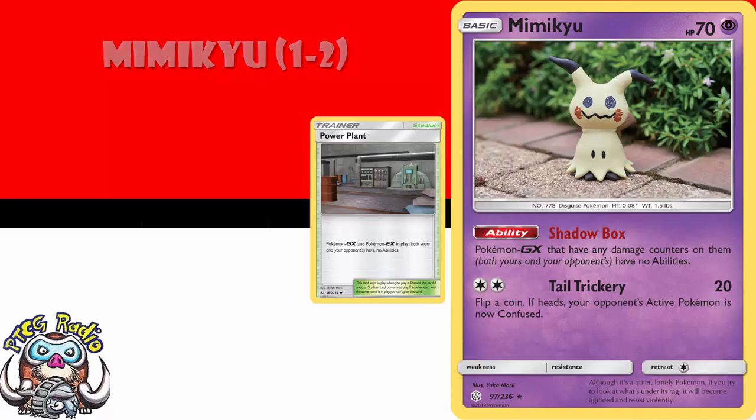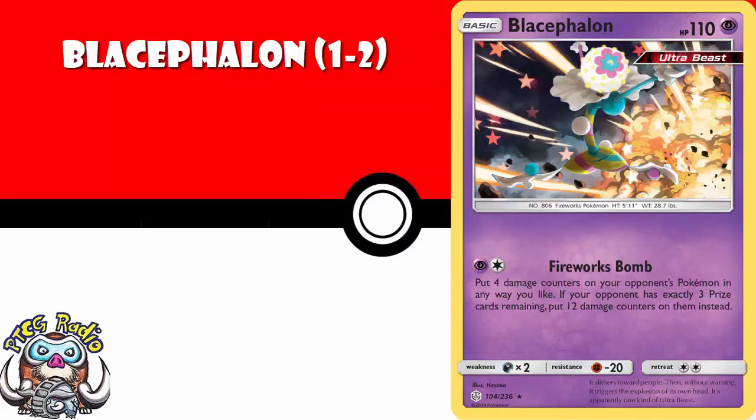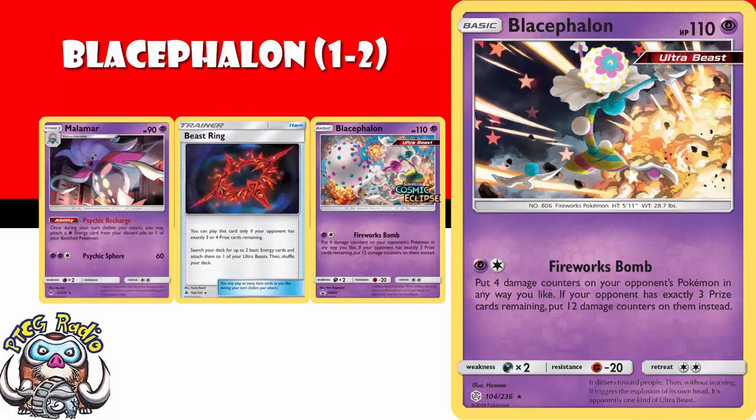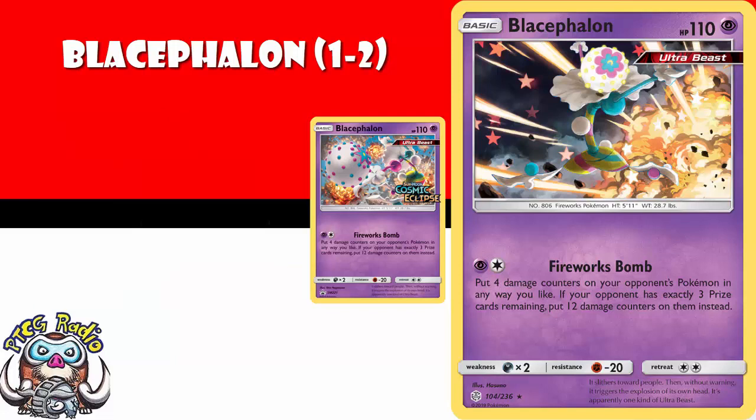One to two copies of Blacephalon, which was also a pre-release promo. For two energy — bearing in mind you can use Beast Ring or Malamar, so really don't worry about it — you drop four damage counters on your opponent's Pokemon in any way that you like. That is just a little bit underwhelming. But if your opponent has exactly three prize cards remaining, you drop 12 damage counters instead, and that, ladies and gentlemen, will make quite a big difference.